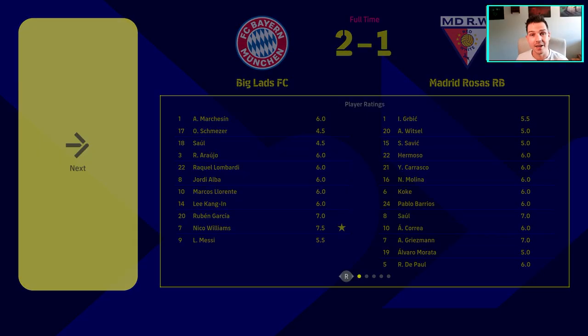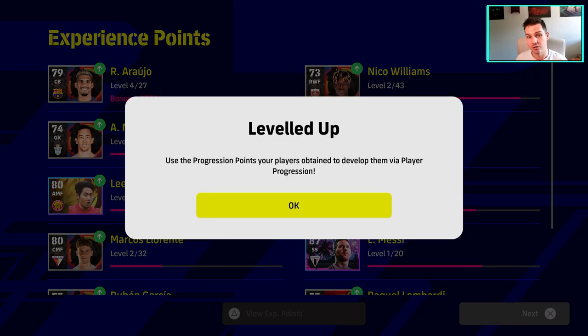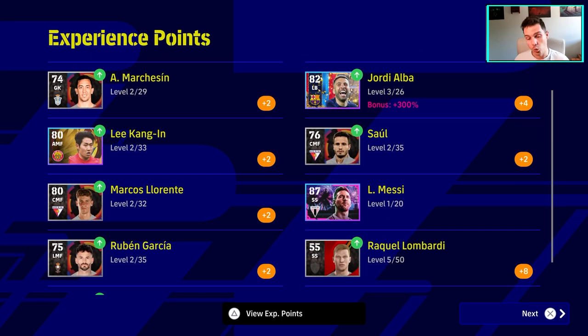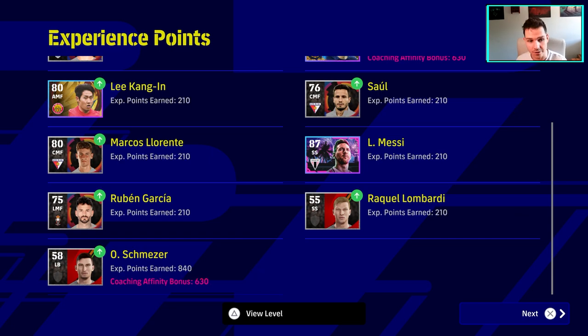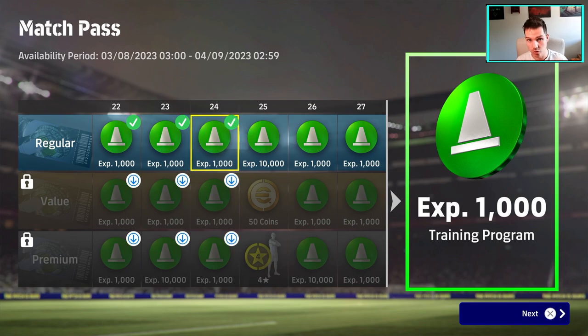Once we have this match completed, you will see that when we go back into our actual menu we get our points — this is going to shoot up the experience points. You can also use substitutes, which I'll get into in the second video. This works towards the match pass and the objectives and the events as well, so it's very handy and it takes nothing apart from a couple of presses on a pad and a little bit of know-how.